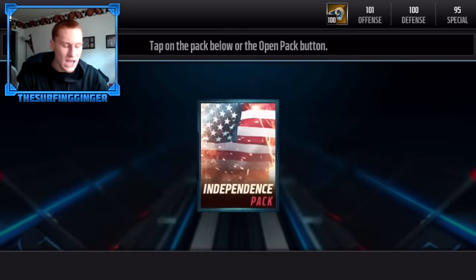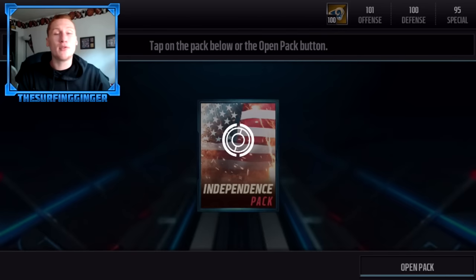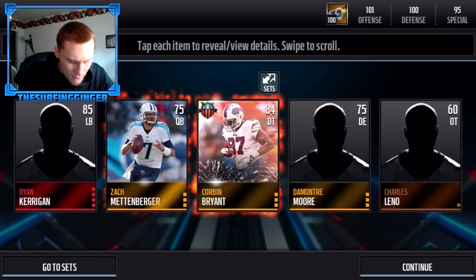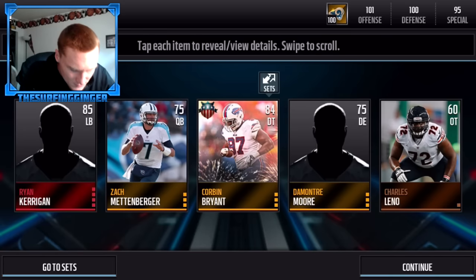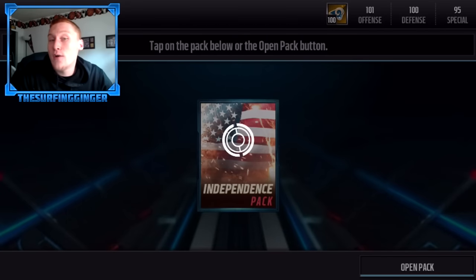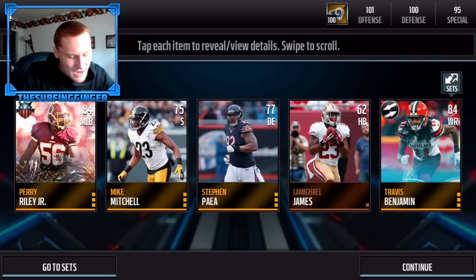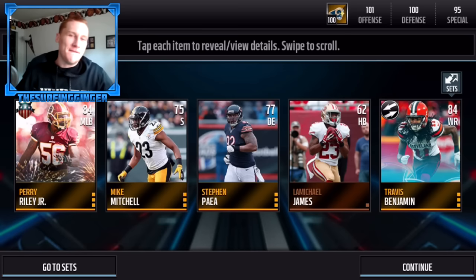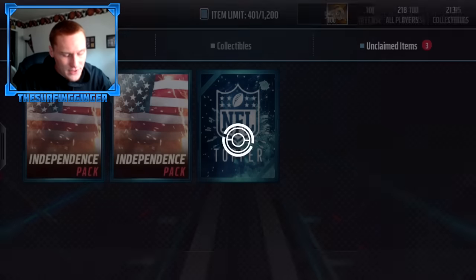Moving back to the independence packs — four more to go plus the topper. I'm looking forward to the topper, hoping for better luck than the first one which was all golds. Come on baby — we got an 85 overall linebacker Ryan Kerrigan, though the art doesn't seem to be loading. Three more packs — we want another fourth of July elite to put into the sets. Not happening in this pack; another Travis Benjamin mover instead of his kick returning form — still annoying. Plus a Perry Riley Jr.